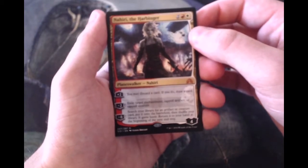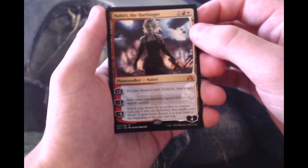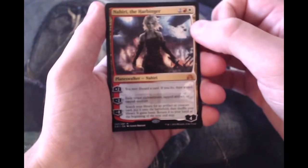Or you can minus eight to search your library for an artifact or creature card, put it onto the battlefield, then shuffle your deck — it gains haste — and return it to your hand at the beginning of your next end step.